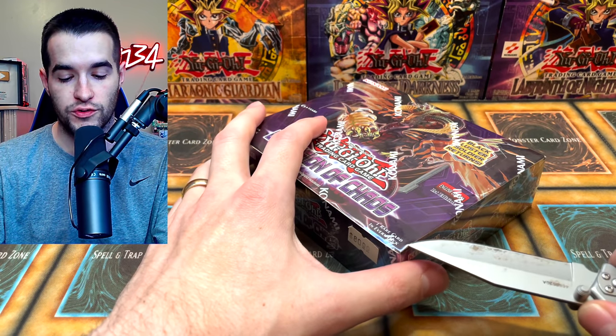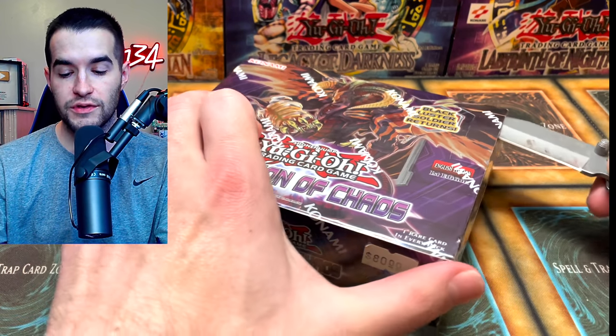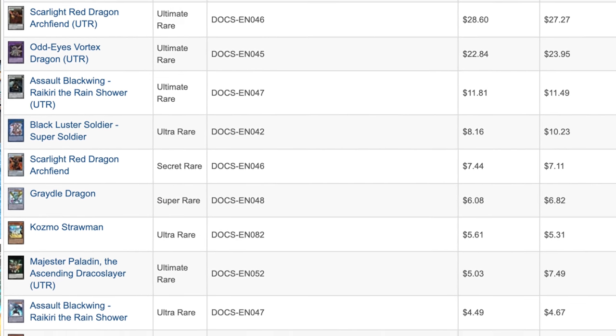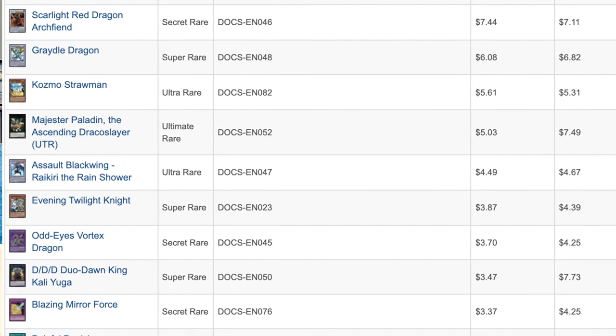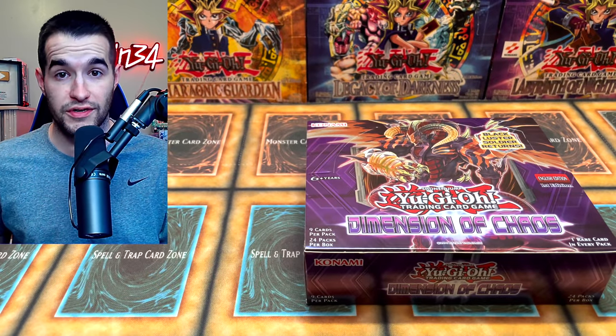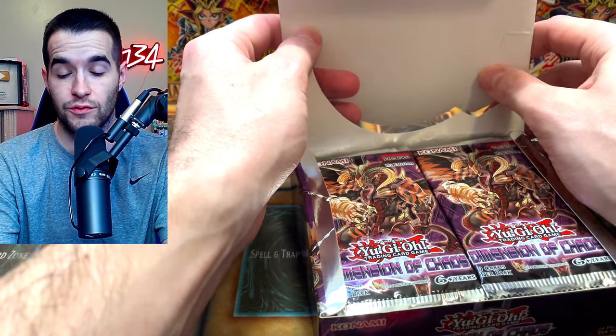I'll be giving away these two cards from Maximum Gold Eldorado — Blue-Eyes and Dark Magician. All you have to do is like this video, be subscribed, let me know what you think about Dimension of Chaos, and let me know your favorite set. We opened a few hundred of these packs before and got two ghost rares — that was about a year and a half to two years ago. This was the last ghost rare set in Yu-Gi-Oh, which is why we opened it so much, until they finally returned ghost rares with Rage of Ra. It also has ultimate rares.